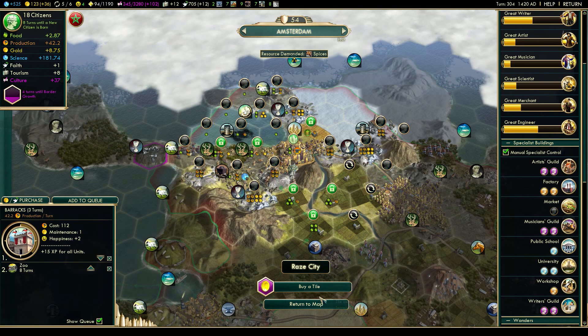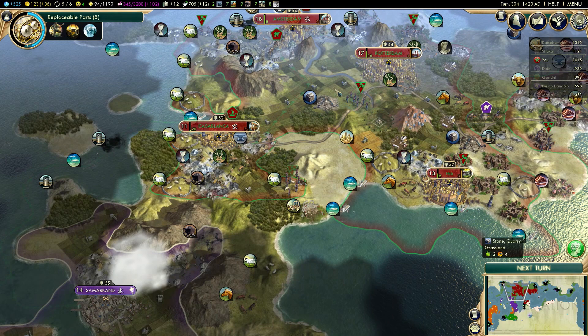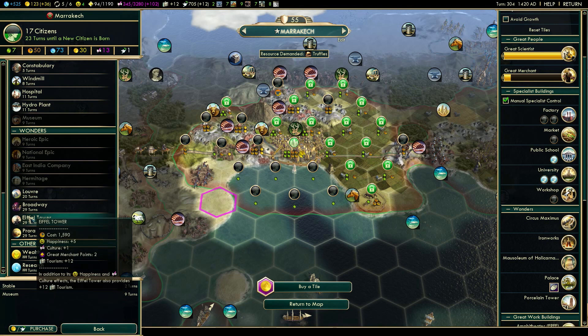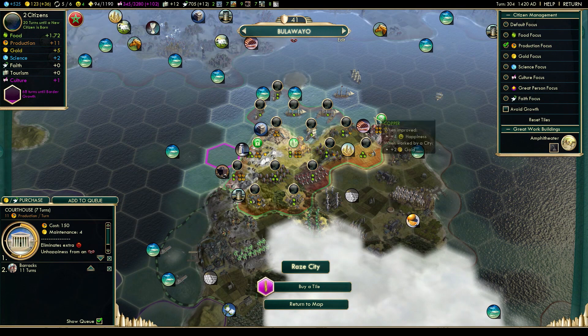How many turns for the great engineer? 27 — that's better than I expected. I thought it was going to be 30 or 40. So I could actually use that guy for a wonder very soon. Which wonders are actually available? I could keep him for the castle wonder for extra happiness. Eiffel Tower is kind of tempting — maybe I'll use him for Eiffel Tower, if it's still available by the time I get my engineer.